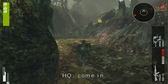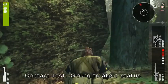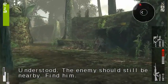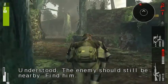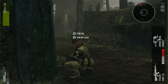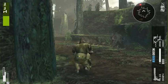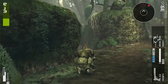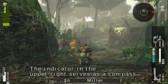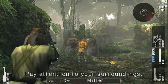HQ, come in. This is HQ. This is patrol — contact lost, going to alert status. Understood. The enemy should still be nearby. Find him. The indicator in the upper right serves as a compass and shows sound sources. Pay attention to your surroundings.